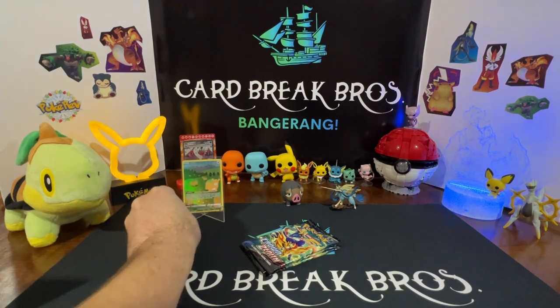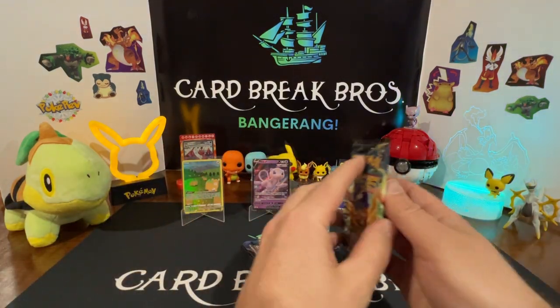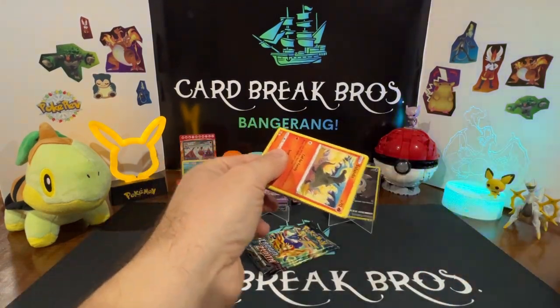Just showing off a little bit of our hits so far — we got the Ditto Galarian Gallery, the Mew V, and the Duskull. We got four packs left, let's see if we can finish strong. We talked it up — let's see if it can actually live up to the reputation it has.